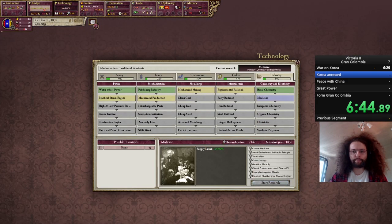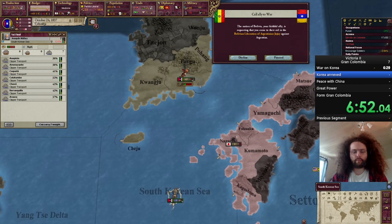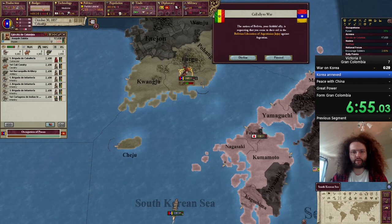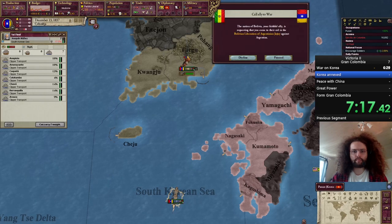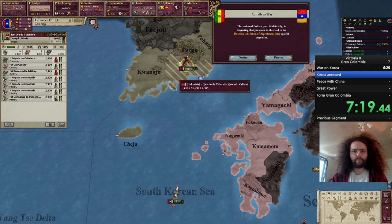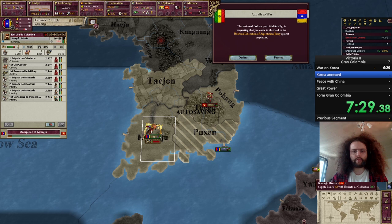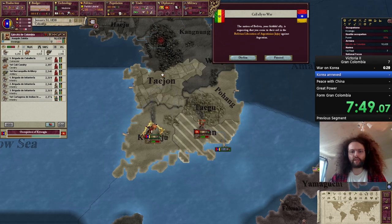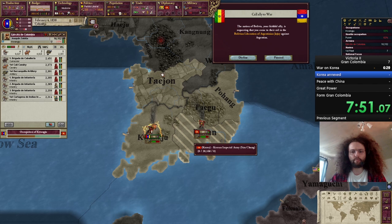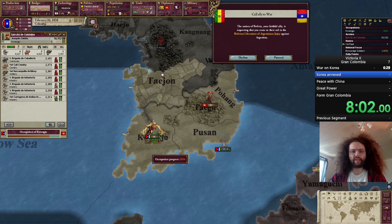Looking good. These ships will most likely perish now, unless they manage to take this before they do. Oh, close - oh, they made it! Maybe I should have stopped to reinforce, see if I can get organization up a little bit more before I try to fight them. Going to retake this probably before I do, but I'll let them. Don't want to waste this progress either.